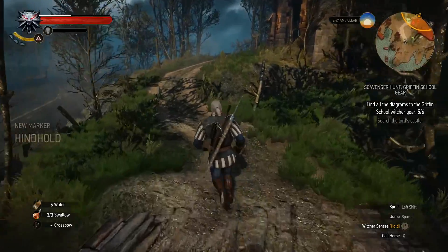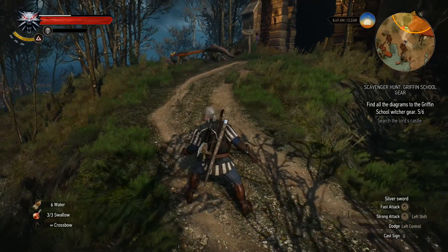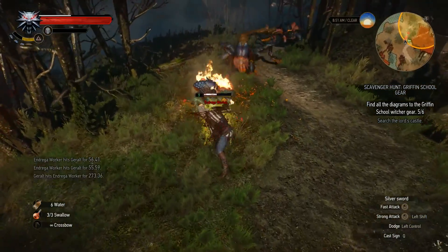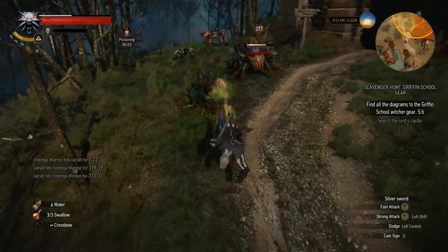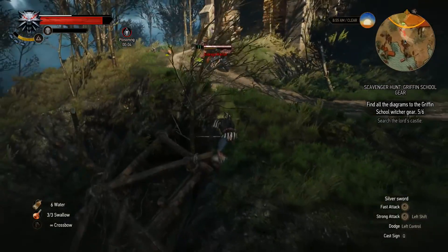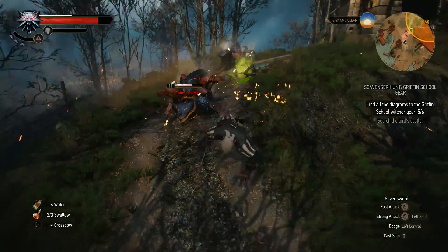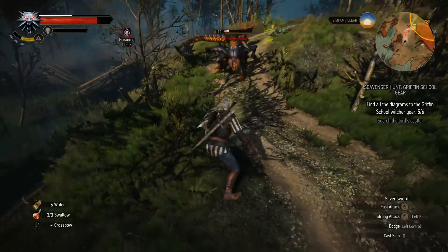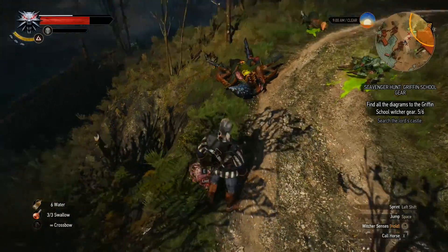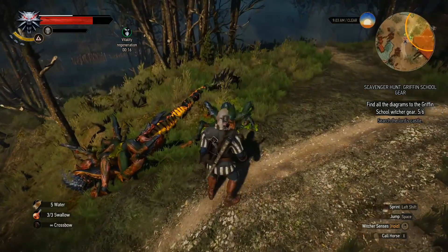So we found Hindhold. There's a bunch of workers and there actually looks to be two warriors — I don't like that, so I'm going to set you all on fire. I'm poisoned — that's not great. That guy had a bit of a punch. The corpse is kind of flipping around a bit but we're going to ignore that. That wasn't too tough a fight. Let's take some water to get back our vitality and loot up these corpses.